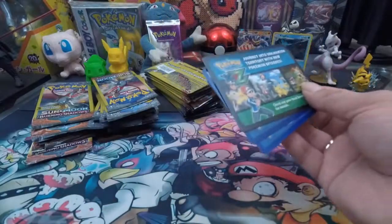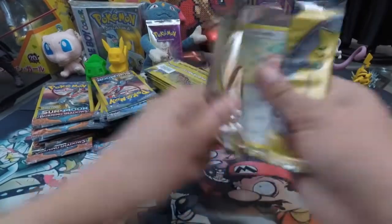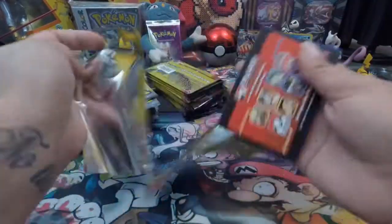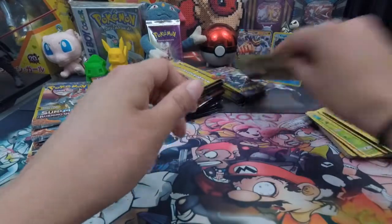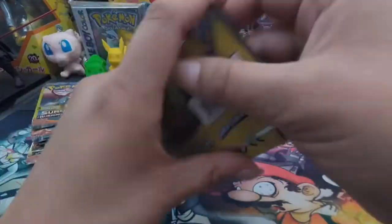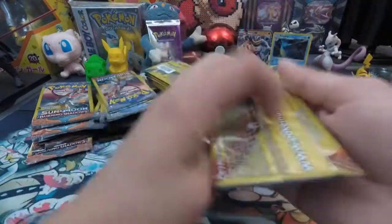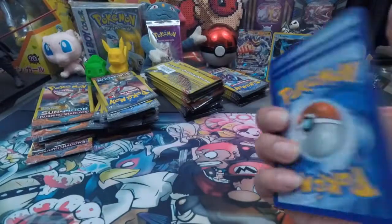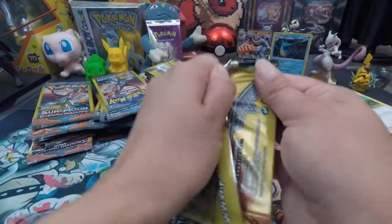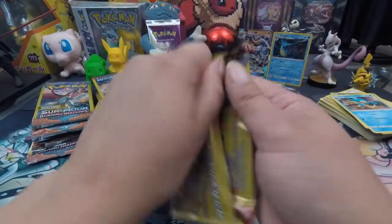Is it me, or from these Dollar Tree packs and these three-pack blisters that I've been opening from Target — have I just not been getting any secrets? When I opened a booster box here I got a rainbow Nevern, and the first one I opened — and then what did I get in the second one, I think it was another rainbow. I don't think I've gotten any secret rares, no secret energies, and I haven't got a lot of the full art trainers either.